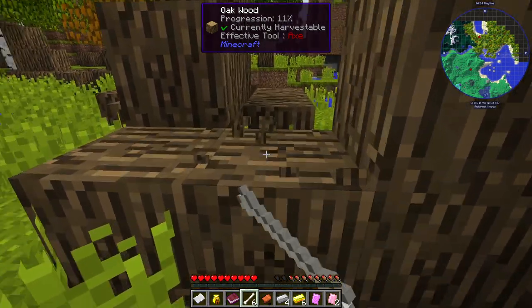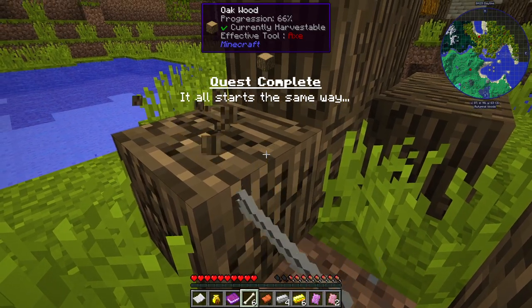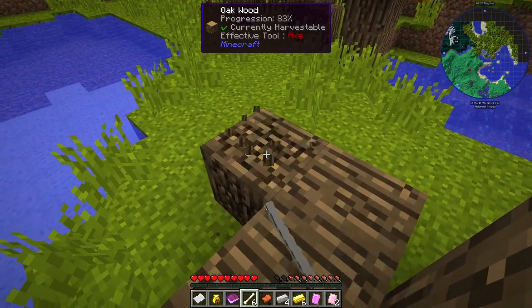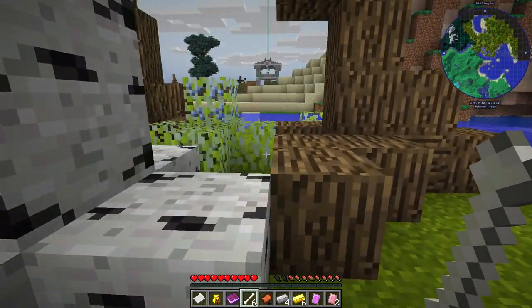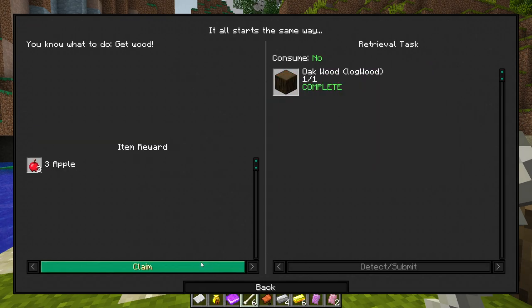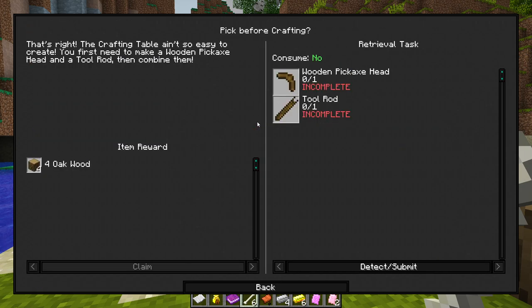It looks like we still have to punch some wood to get started. Not sure if basic crafting — crafting table, furnace, pickaxe — is going to be different from default, but we'll find out. We got some wood and some apples as a reward, which is nice. We got some food, it'll come in handy. Crafting table — 'ain't so easy.' We need a wooden pickaxe head and a tool rod, then combine them — so it's going to be a Tinkers deal.